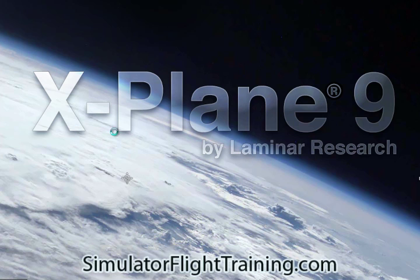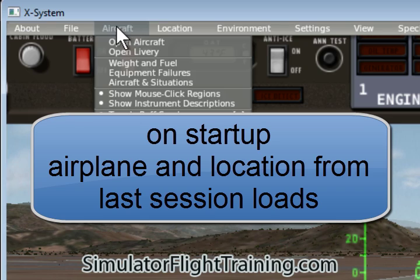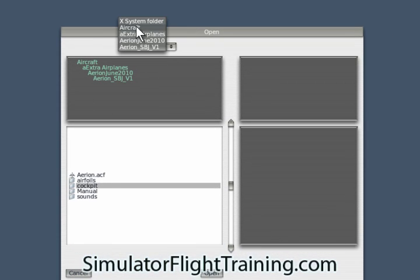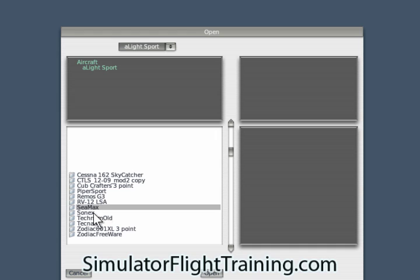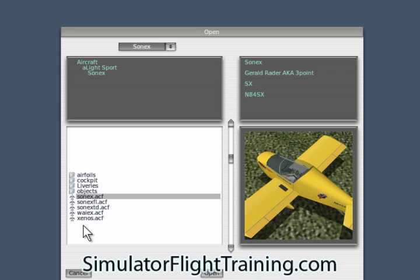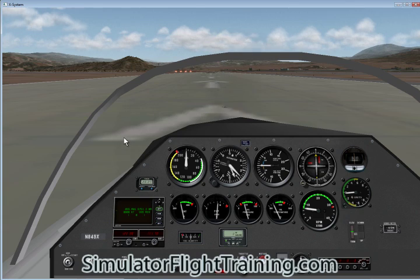We're going to go into X-Plane and look at that program. It takes a while to load. Now we're into X-Plane. The first thing we're going to do is go up to Aircraft and open Aircraft. We'll go down to Light Sport — I haven't actually tried the Sonics — so we're going to open that aircraft right now and see what we've got. Here we're looking at the Sonics aircraft.